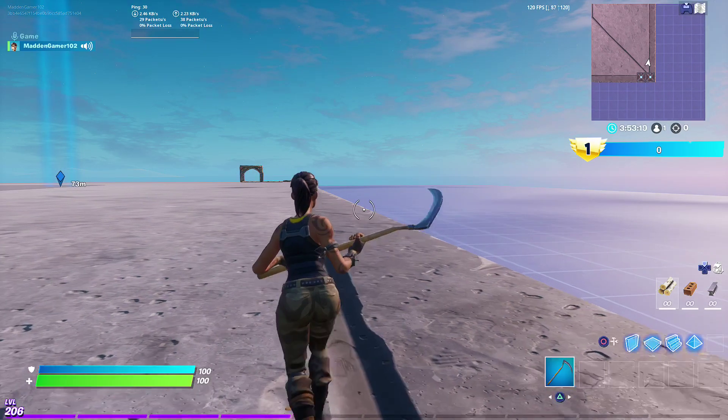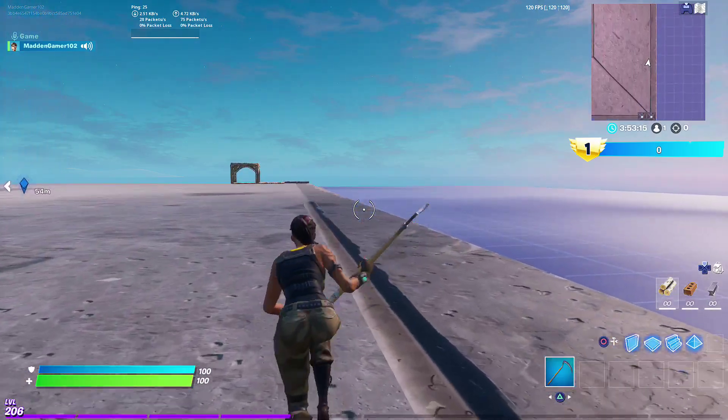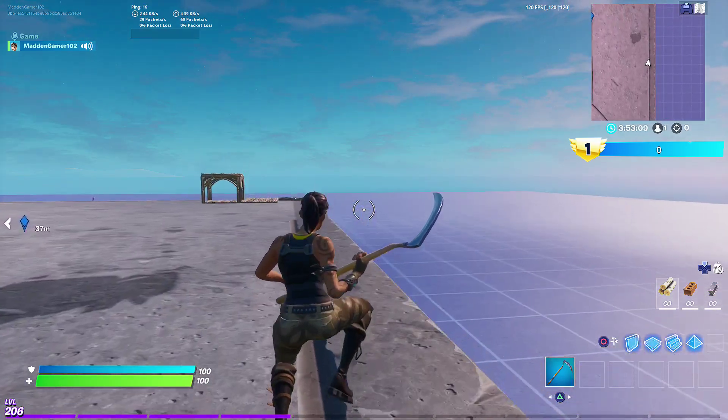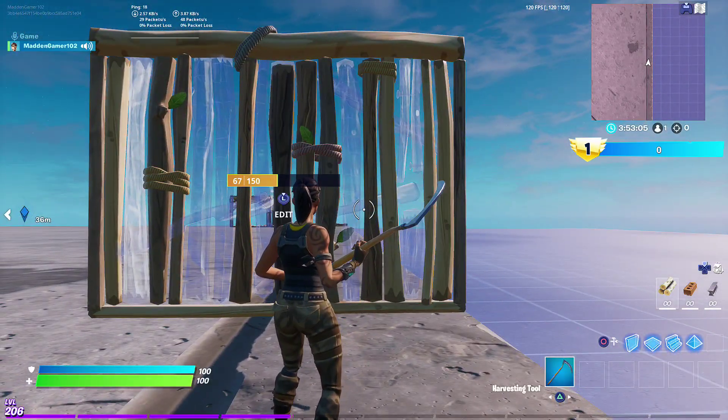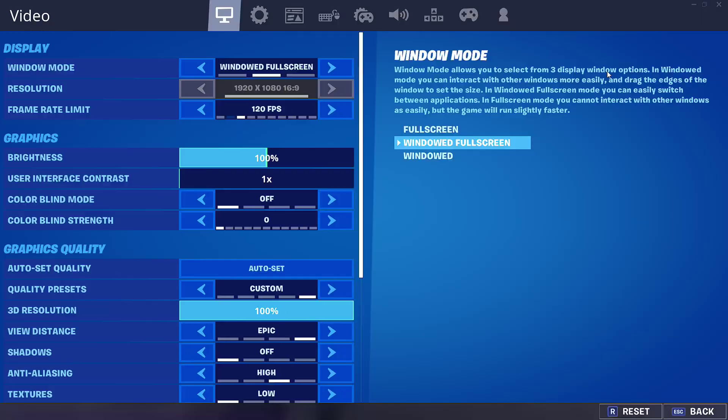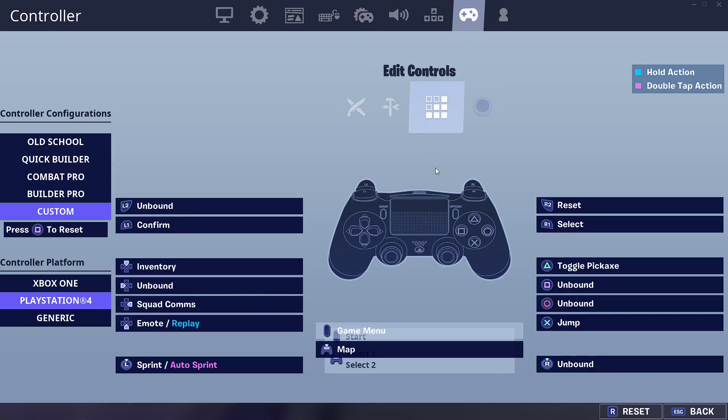I'm gonna hop into creative and show you guys how to do it. The first thing you need to do is change your edit binds to double edit binds. A lot of people use edit binds that are just a single edit for your build — you don't want that. You want one button as a confirm and one as an edit. In my settings under controls, I use L3 as my edit, R1 to select, R2 to reset, and L1 to confirm. It's a lot easier to edit with two different binds than one — trust me, if you switch you'll definitely notice the difference.